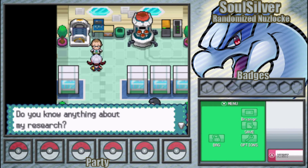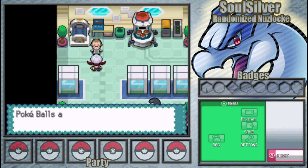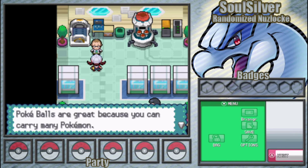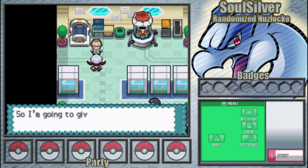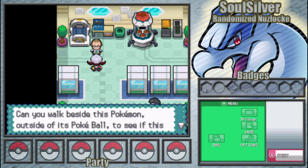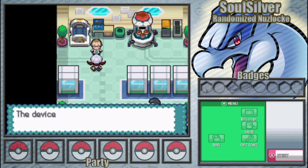Professor Elm greets us: 'Hi Brisinger, I've been waiting for you. Do you know anything about my research?' As you know, Pokemon are carried in Pokeballs these days, but before Pokeballs were invented people used to walk with Pokemon. Walking with Pokemon must have some advantages — it could have something to do with how Pokemon grow or evolve. So I'm going to give you a Pokemon. Can you walk beside this Pokemon outside its Pokeball to see if it brings any special feelings or bonds between people and Pokemon? The device over there has some Pokemon you could choose from.